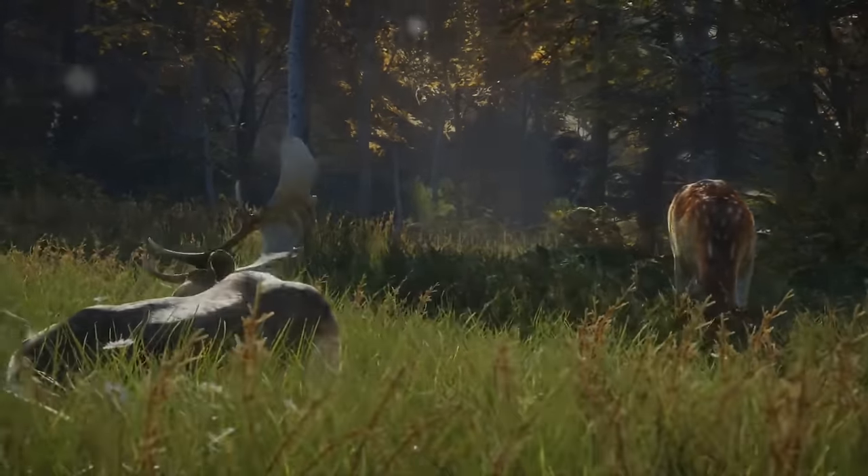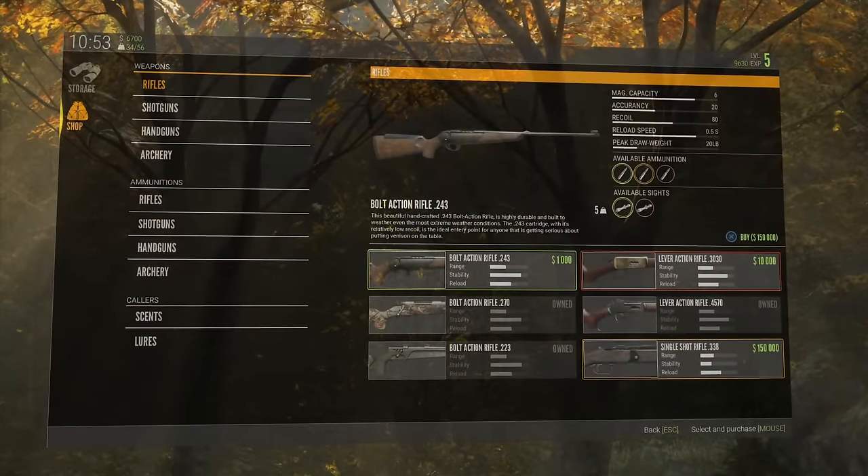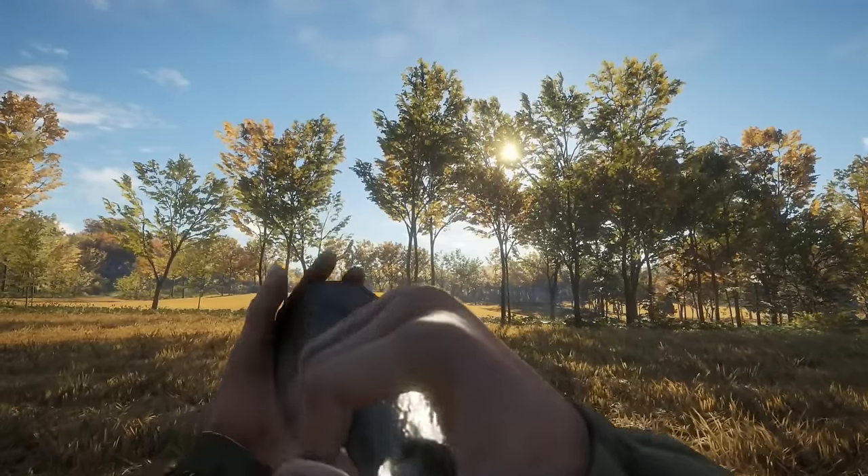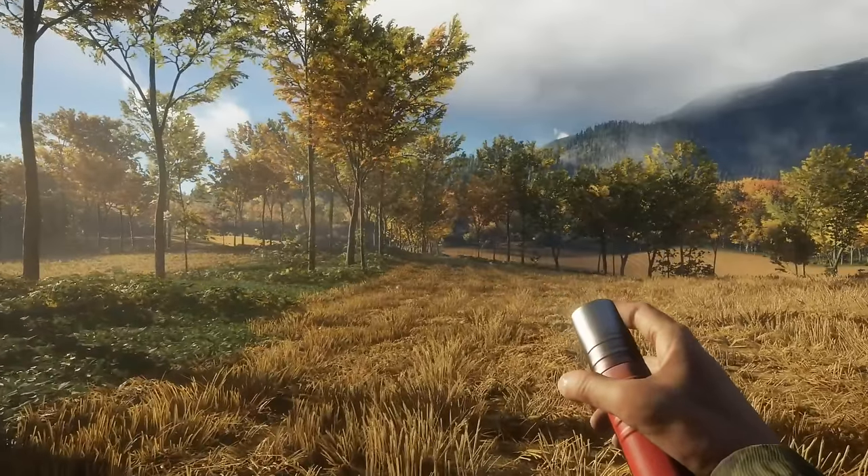Apart from a wide selection of weapons, scopes, and ammunition to unlock and buy, there's various hunting equipment to help you, such as animal collars, scent lures, and optics.